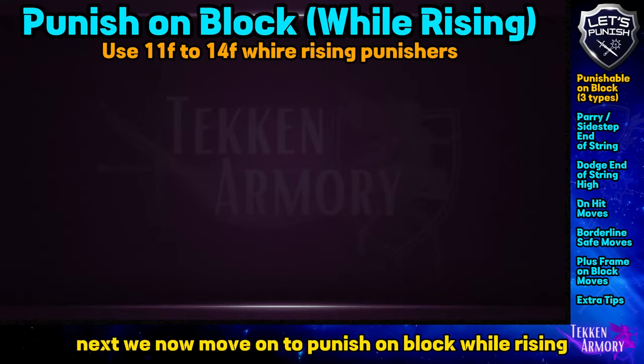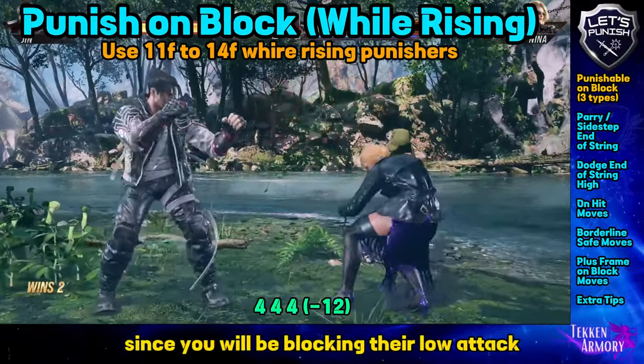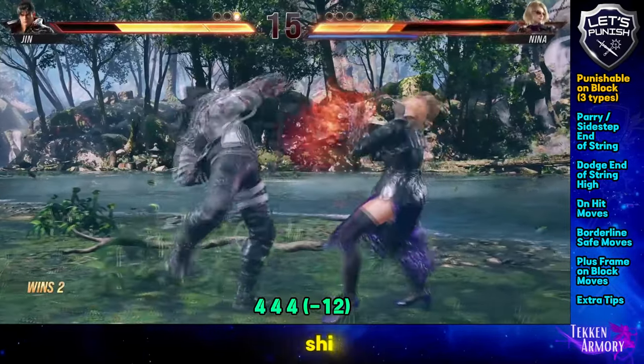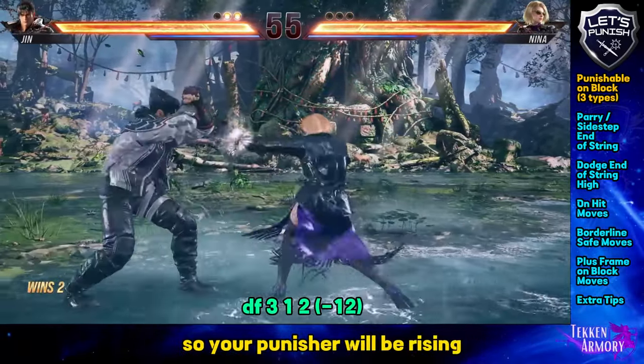We now move on to punish on block while rising. The punishers are rising since you will be blocking their low attack. For this move, this forced you to crouch after, so your punisher will be rising.